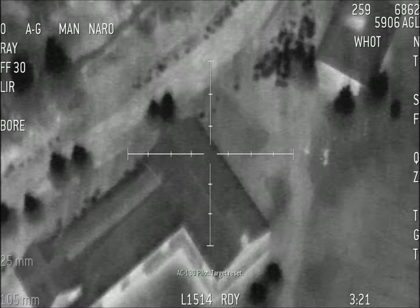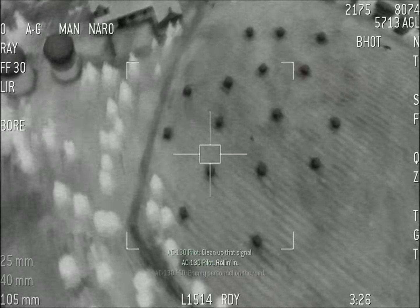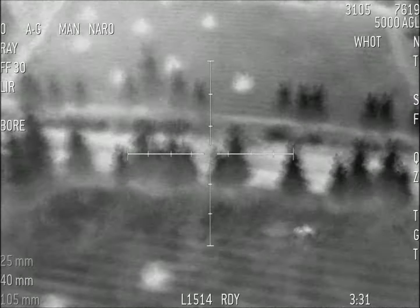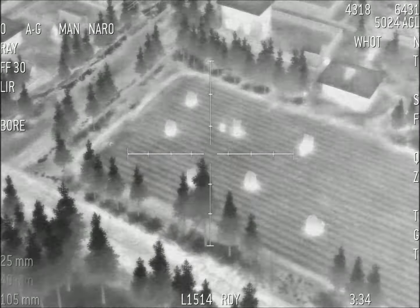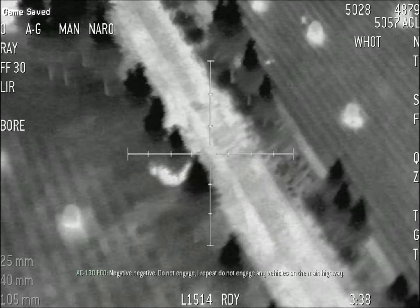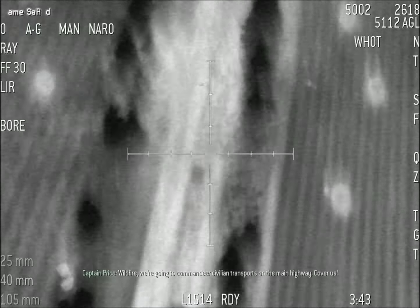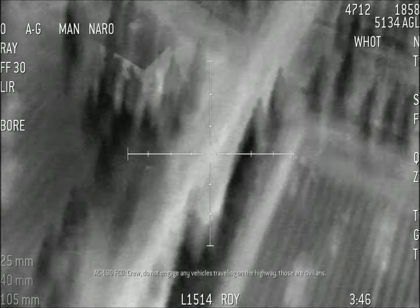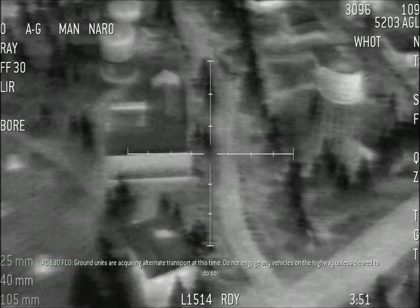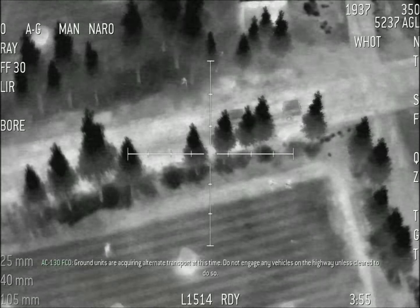Target reset. Clean up that signal. Rolling in. Enemy personnel on the road. We got a moving vehicle here. Negative, negative, do not engage. I repeat — do not engage any vehicles on the main highway. Go and commandeer it. Do not engage any vehicles traveling on the highway — those are civilians. Ground units are requiring alternate transport. Do not engage any vehicles on the highway unless cleared to do so.